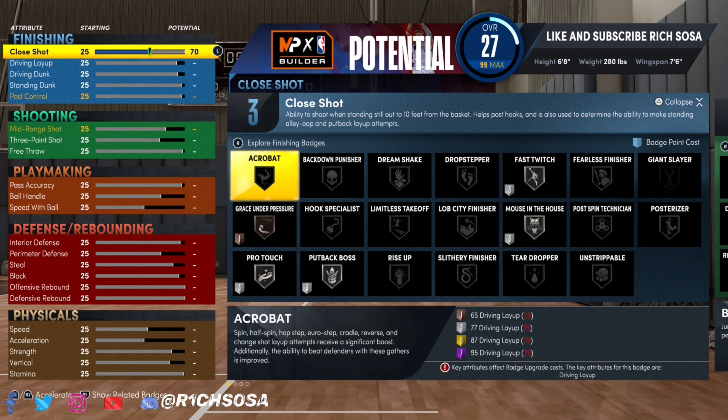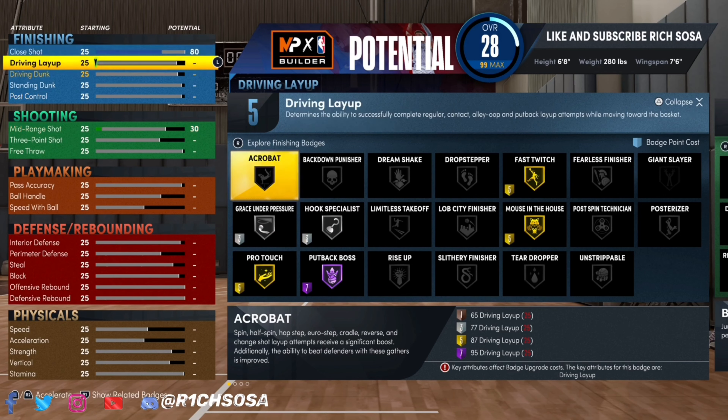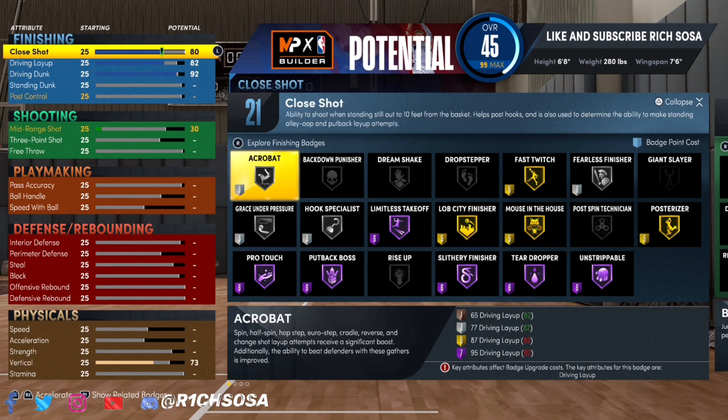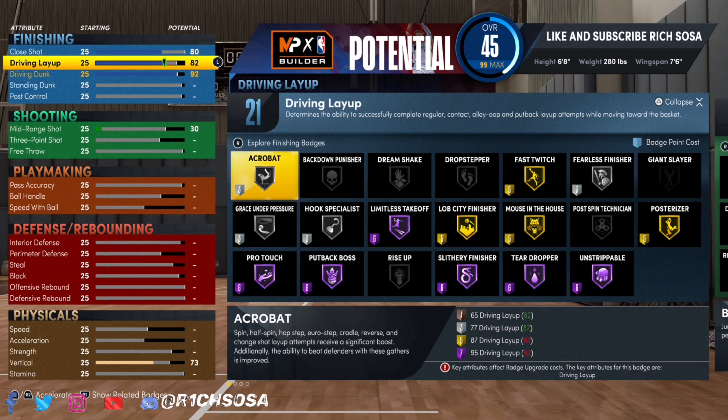When it comes down to making all three of these builds, be sure to follow along key for key on every single attribute and any number that I change. If you go differently, you risk changing the build name — you can do that if you want, but I'm just letting y'all know.